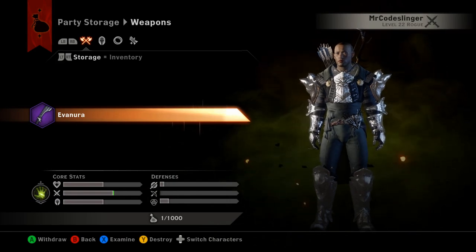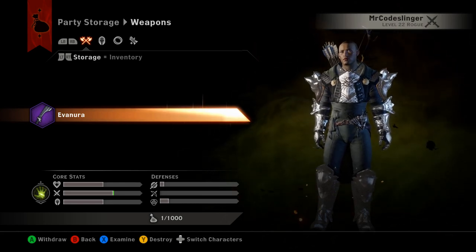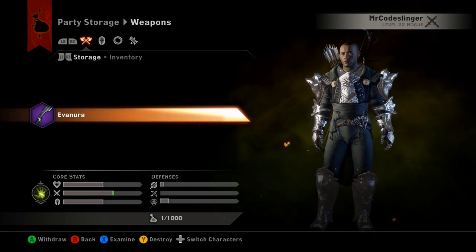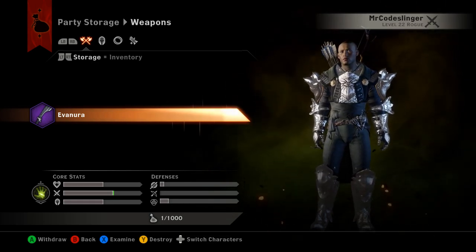Luckily, with the storage you do have a thousand units of storage to use, which is huge. You can store all the unique items in the game in here, save them all up, and swap them around using the characters you want when you want. This is a great new feature that we've all been waiting for. I hope that helped — thanks for watching, take care!